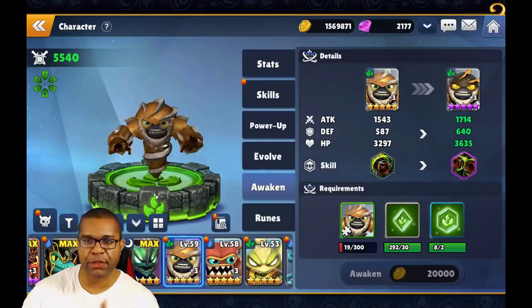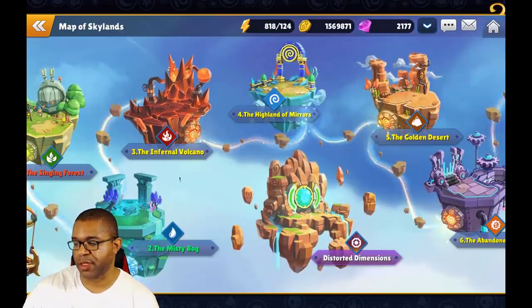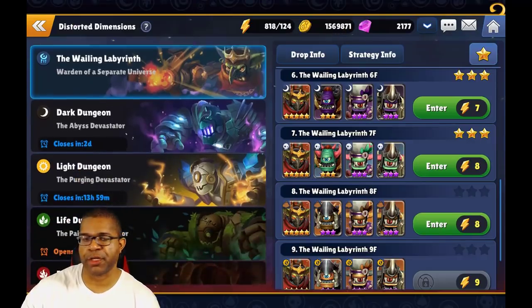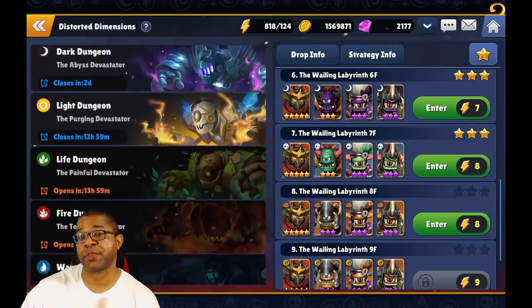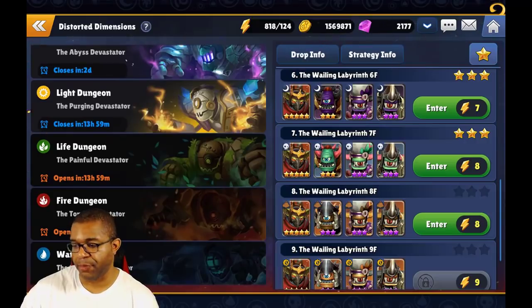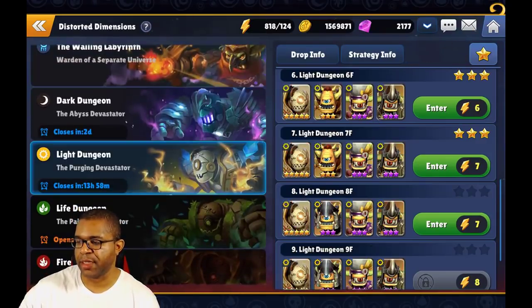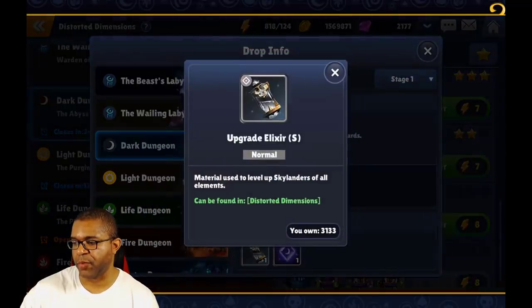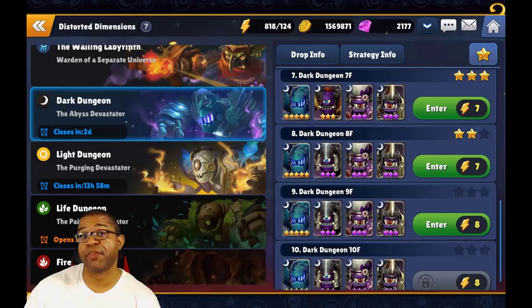Keep an eye on Skylanders and their skill sets as they provide value down the road. If you're curious where to obtain materials to improve your Skylanders, the distorted dimension is the place to go. Clicking on it, you'll see regular dungeons for runes but also elemental dungeons where you can obtain ores and upgrade elixirs. Keep in mind that not every dungeon is open every day — for example, I have to wait 13 hours for the life dungeon. Getting into dungeons early and farming a little is worthwhile, as the light dungeon can give you upgrade elixirs alongside dark ore.